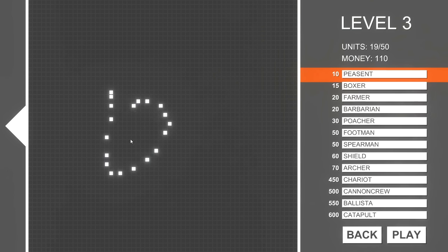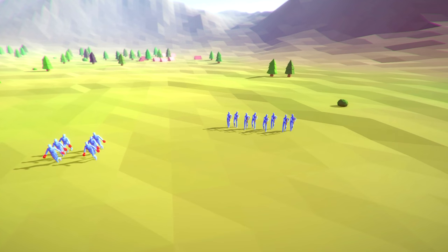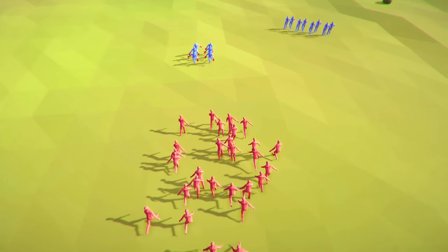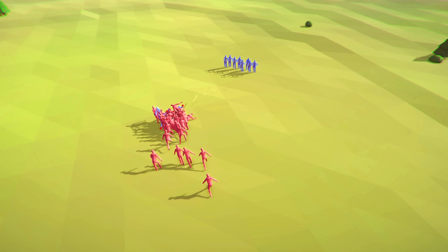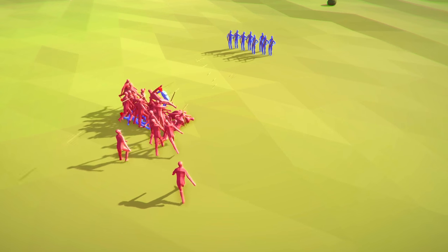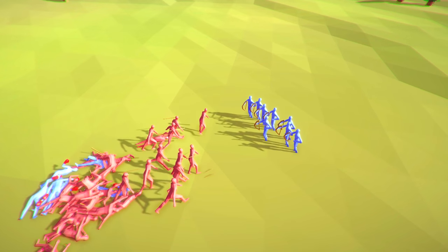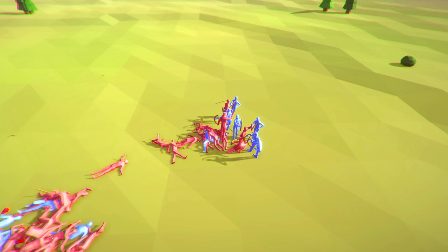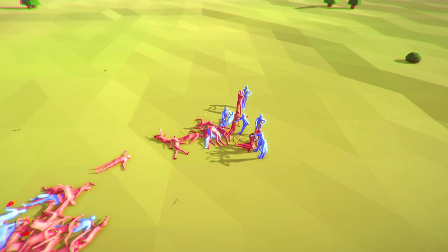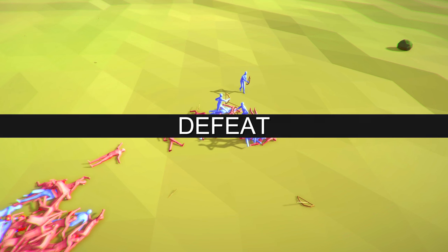We only have 300 bits this time. Let's just see what we're up against — a group of boxers and a group of poachers with hot poacher action. Oh no, the peasants are getting annihilated! Go peasants, you can do it! They almost took them out — oh my god, we almost did that with just a bunch of peasants!